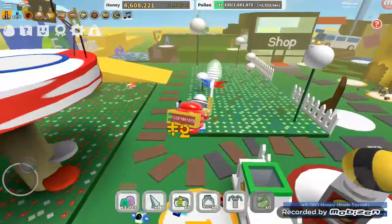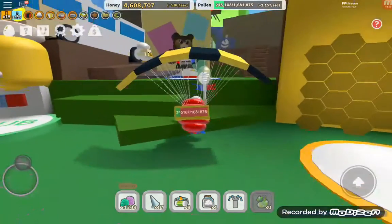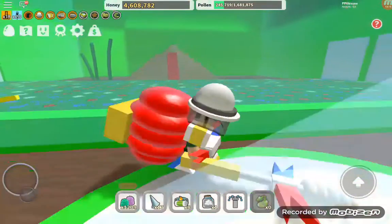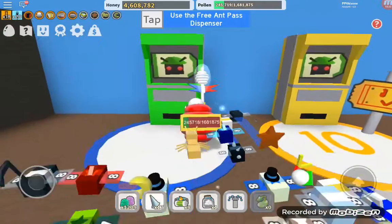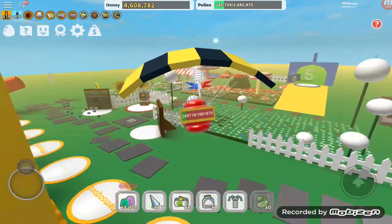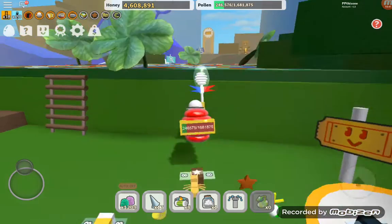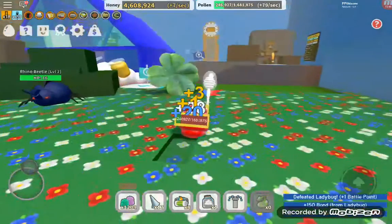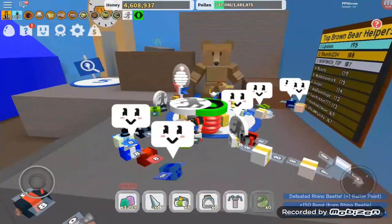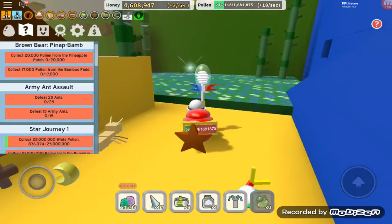Clover Field is up there. Here's the first shop and here's some bear. Here's the Ant Challenge area — you get one Ant Pass daily, or one every two hours. So if you play Bee Swarm Simulator, play it every two hours because in 20 hours you can stack up and get 10 passes. Pineapple and Bamboo are up there.